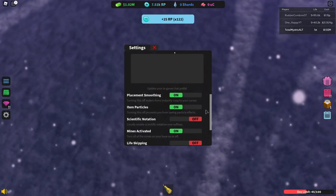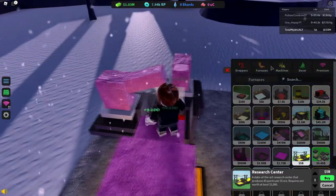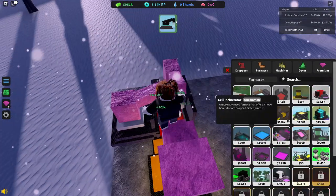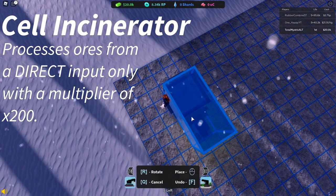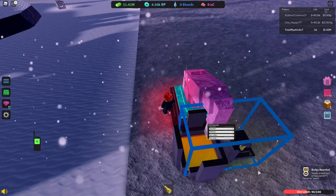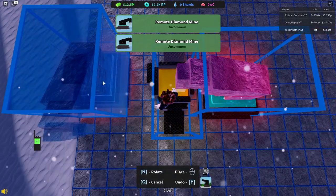I suggest going into settings and turning off the RP notification — it's pointless to keep it there. Go into the dropper section and get a remote diamond mine. Get some more cash, then go into the furnaces and buy a cell incinerator. Place it at about the same space. Now we're making bank — place this a little bit further out and buy a few more remote diamond mines.